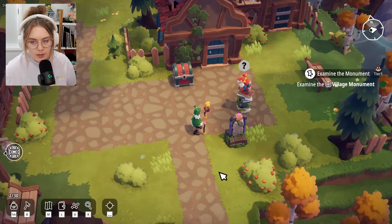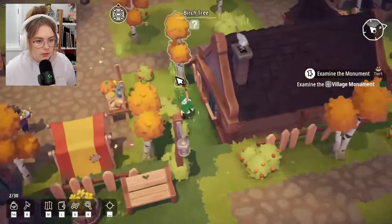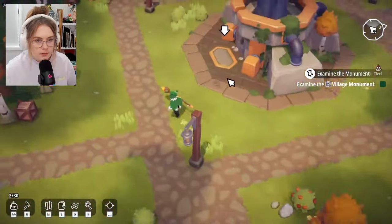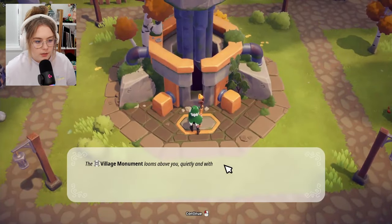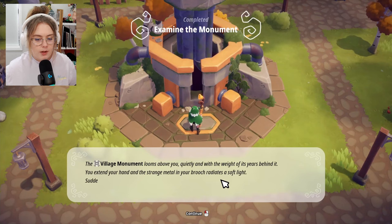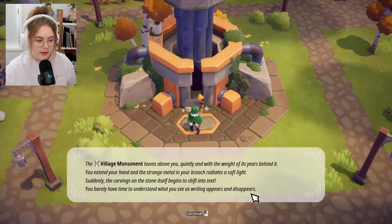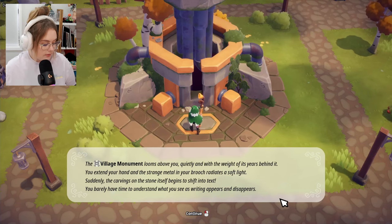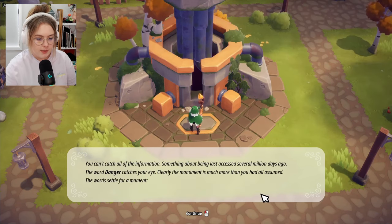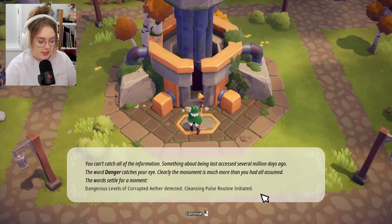He just doesn't want to get off his stack of books. I shortcut through here. The village monument looms above me — I extend my hand and the strange metal in my brooch radiates a soft light. Suddenly the carvings on the stone begin to shift into text — writing appears and disappears rapidly. Something about being last accessed several million days ago, and the word 'danger' catches my eye.